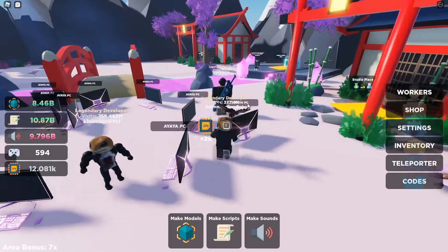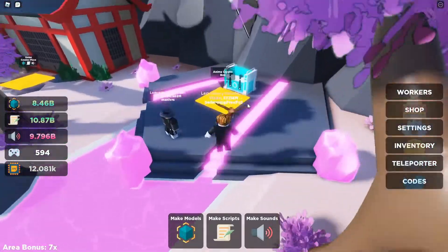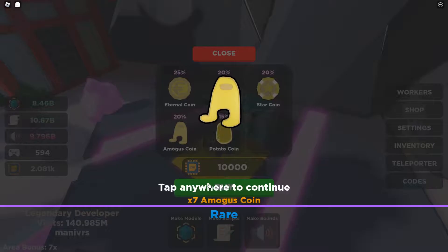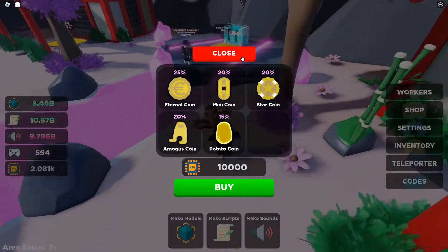There is also a new anime crypto box. Let's see if they added anything new — just a higher chance of potato coin. We got an Among Us coin! I had not gotten one of those yet.